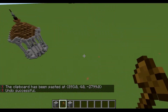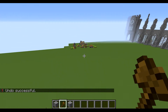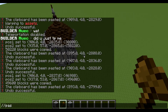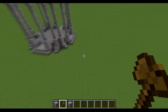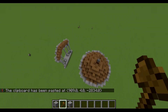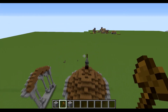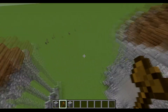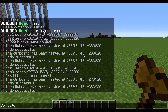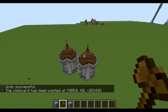One small problem that a lot of new builders run into when using this command is when you want to build something really close to each other, you want to use the command //paste -a, or else this will happen. Basically what you're telling the plugin is that when you copy the entire region, you also copy the air — because air is a block too. So the air is also being displaced by the command you just pasted. So you just want to do //undo, then //paste -a, and you got something really close with the whole build together. That is basically the copy and paste command.